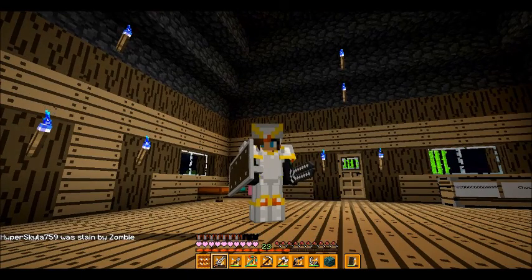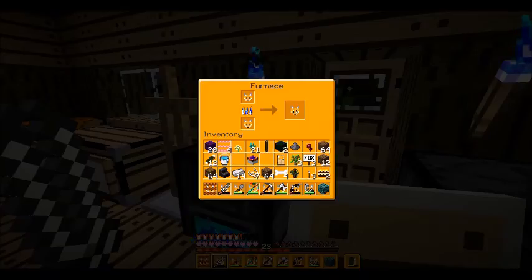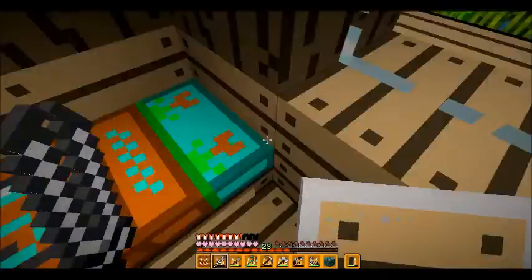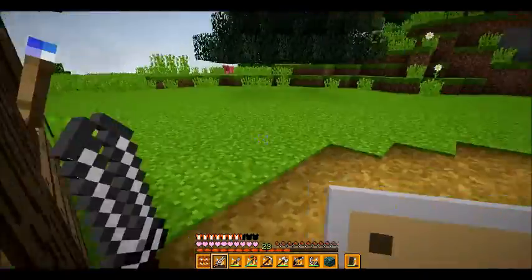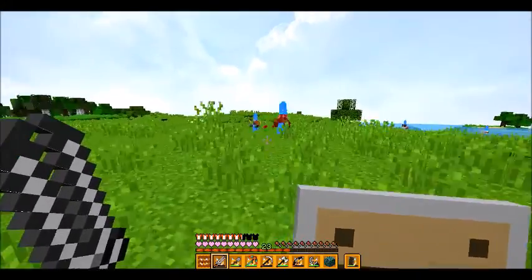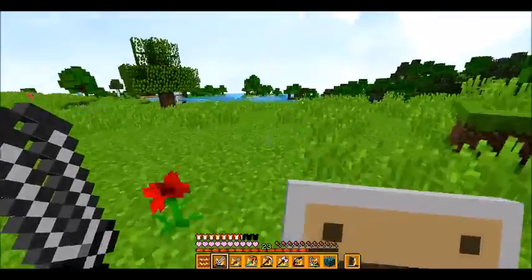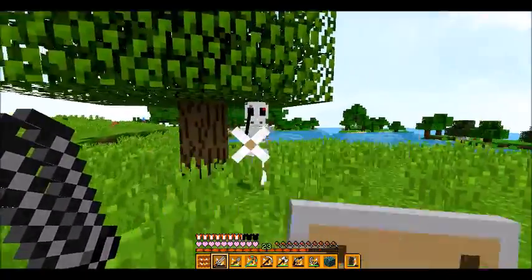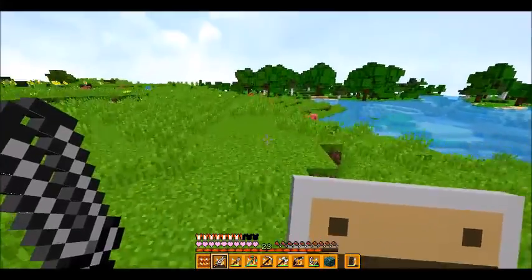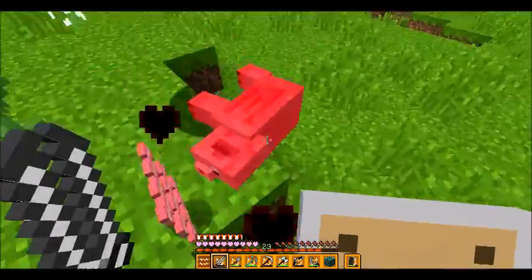I have 45 seconds left. I'm not going to locate the stronghold until I get 12 ender pearls. There was a one-hit kill on that skeleton. Wow, stormtrooper aim — skeletons are supposed to be good at archery, apparently not this one. That's my timer going off.